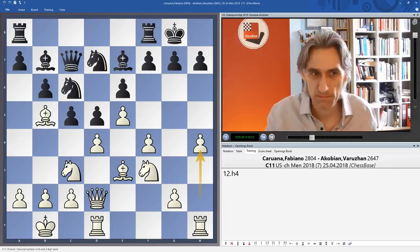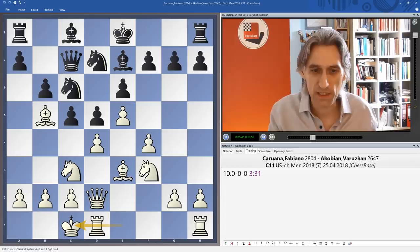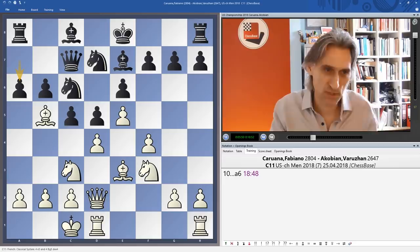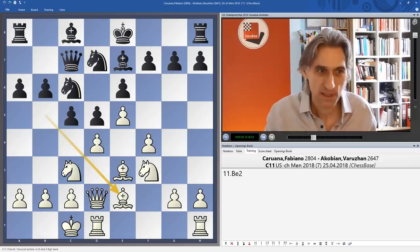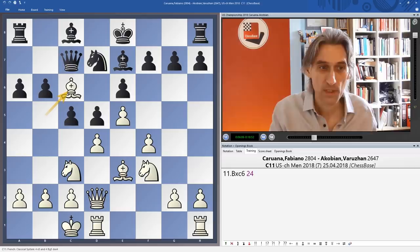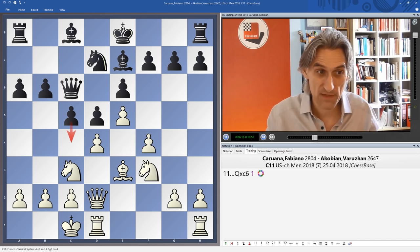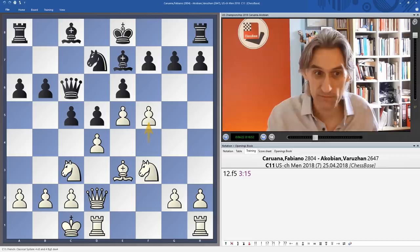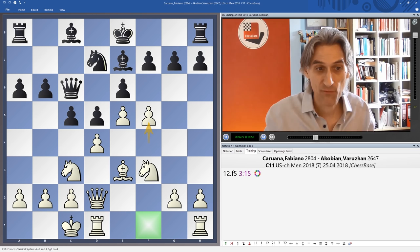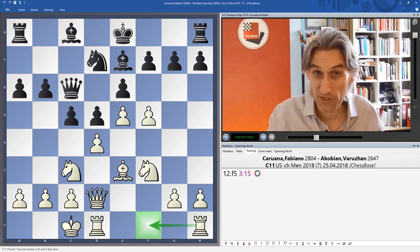Seeing that, Akobian decided to try and get things started on the queenside, and that's why he played pawn to a6, putting the question to the bishop. It doesn't really make sense for the bishop to come back — something like c4 would be dangerous because this attack would come quite quickly. The idea is simply to take on c6, and in that way you gain time. It's very important that white reacts quickly here; otherwise black will play c4, b5 and so on. So f5 is a vital move. Because the bishop has left f1, it's possible to get the major pieces to the f-file very quickly, and this attack with f5 is very dangerous.